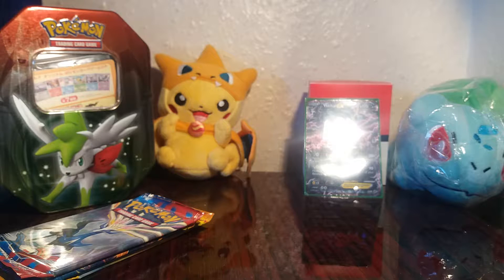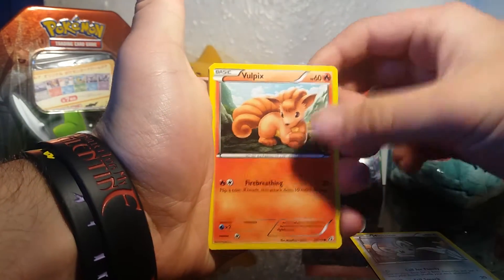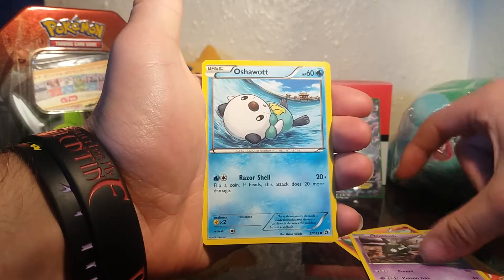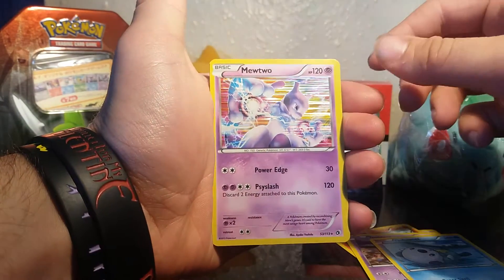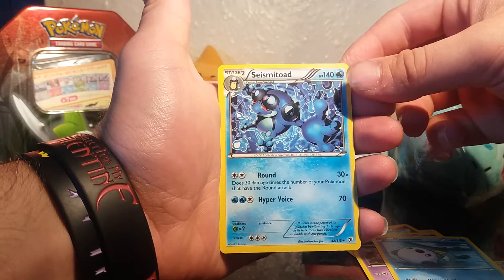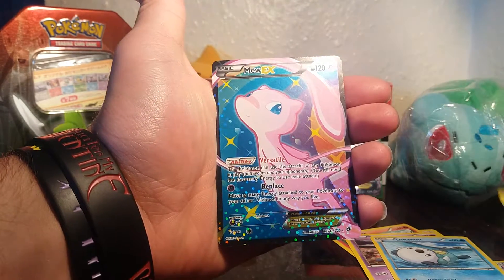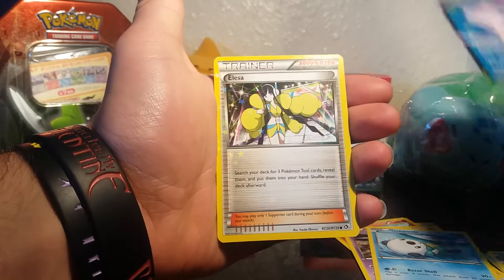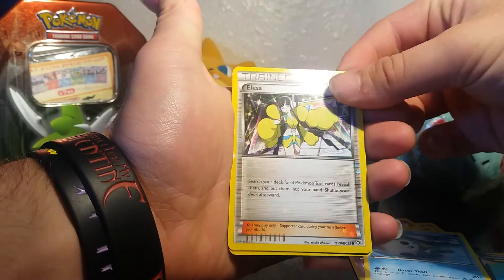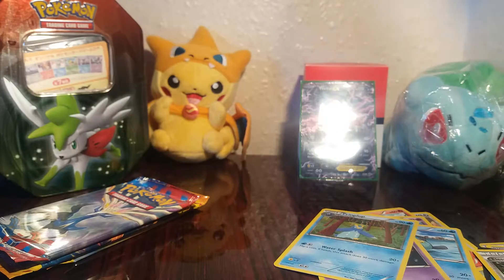It's a different trick for Legendary Treasures so I'm just going to do it normally. We start off with a Minccino, a Vulpix, a Trubbish, an Oshawott, a Mewtwo holographic card — that is really nice, the rare was somehow near the front of the pack. We also have a Seismitoad, which is another rare, a Mew EX Full Art, an Elisa holo from Radiant Collection, a Sableye and a Piplup.